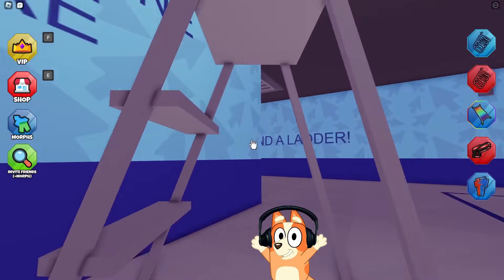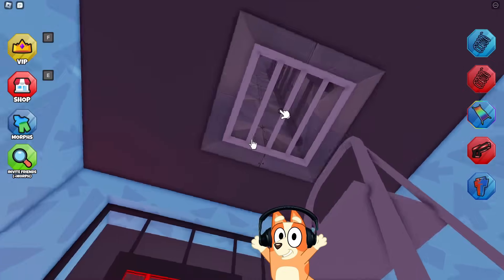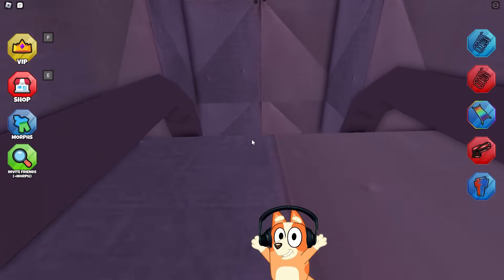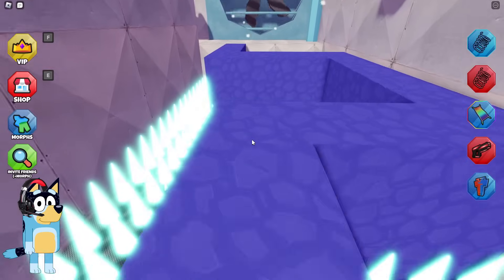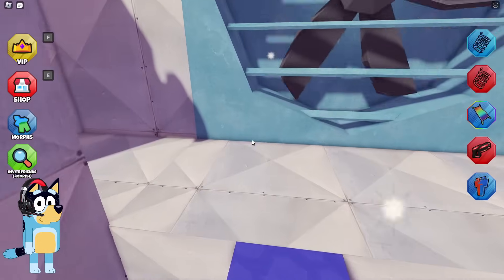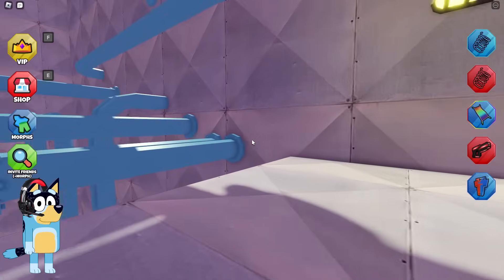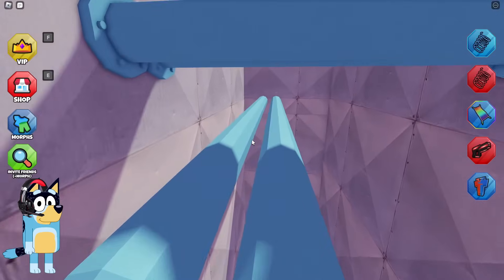By the way, I like that here the developers really changed the design of the entire game completely, because when we played Minion Prison Escape, the developers only changed the first two locations and a few bosses, which made it very boring. Wow! I really like how the thorns glow here. In general, developers of games based on Barry's Prison Escape very often add these glowing spikes, and I don't understand why they don't add them to all games.